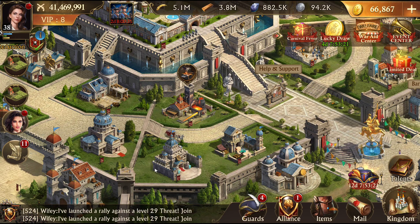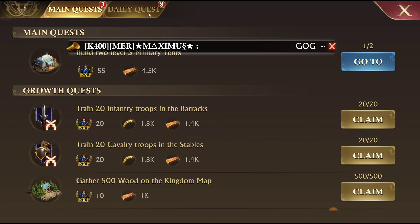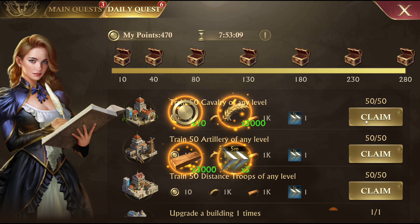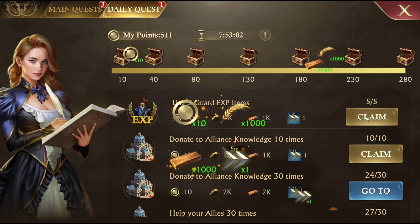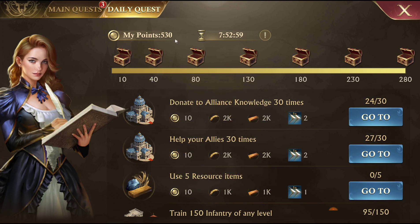The other thing they did is they changed the daily quests. They're down here in this little scroll now, and they're much easier to complete. You only need 280 points, and there's a lot of different options. The individual quests themselves don't give much of a reward — a couple speed-ups, a tiny amount of resources — but it's really easy to get points. I'm at 530 and I haven't actually tried to do anything.